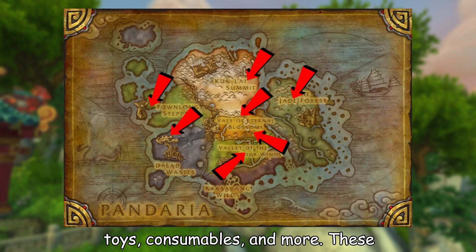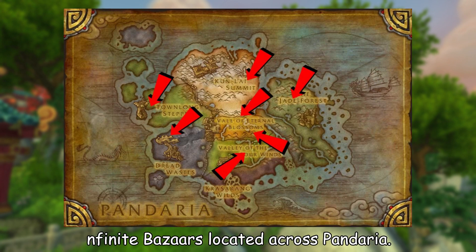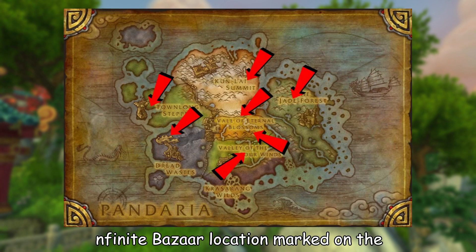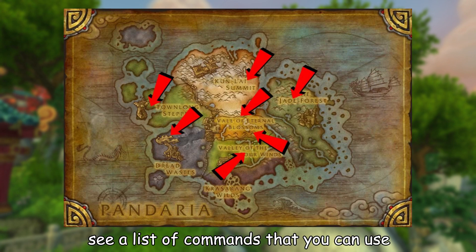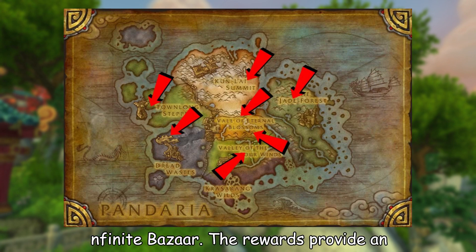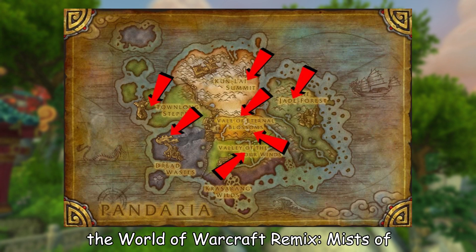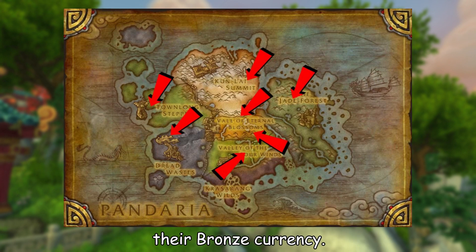These rewards can be found at the several Infinite Bazaars located across Pandaria. You can take a look at each Infinite Bazaar location marked on the map in the video description, where you will see a list of commands you can use to find the exact location of every Infinite Bazaar. The rewards provide an enticing aspect for players to engage in the World of Warcraft Remix: Mists of Pandaria event and make the most of their bronze currency.